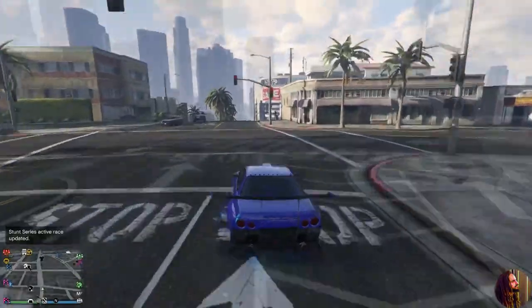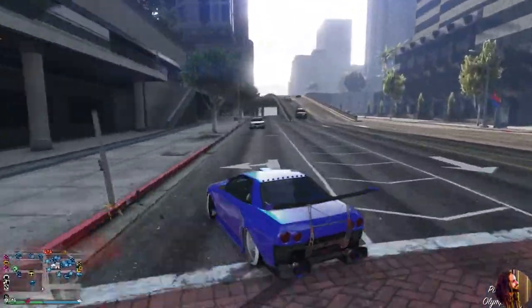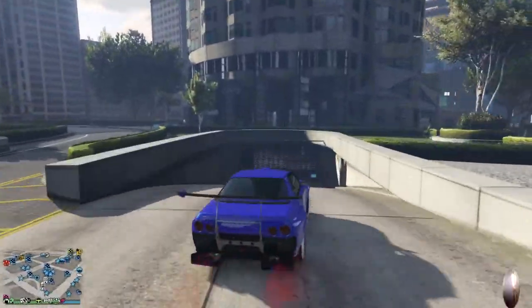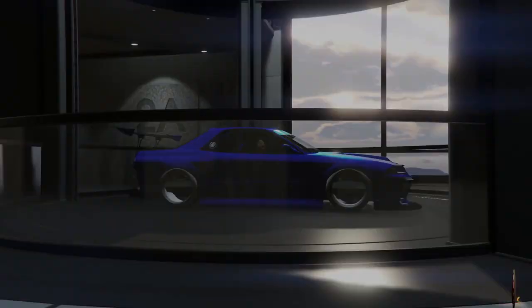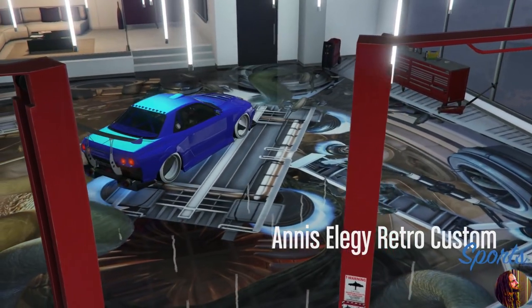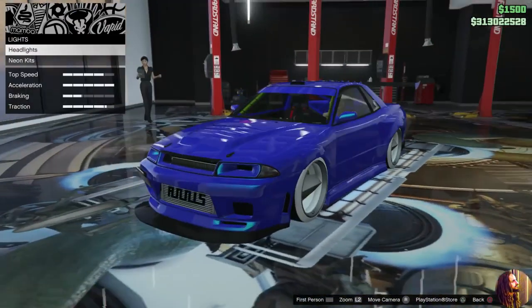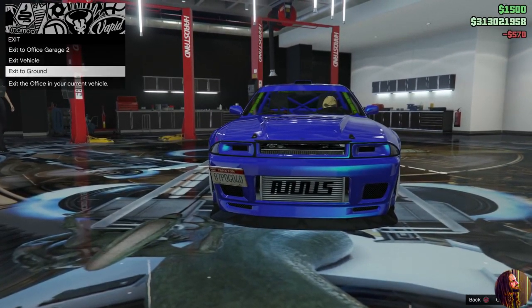Drive the car straight to your CEO garage. Drive it in — remember it needs to be empty, no full alert. You can't be transferring cars back and forth or you'll mess up the glitch. Make sure you have at least one empty spot so you can drive the car in with no alert. The CEO garage will kick you out — jump back in the car, press right D-pad even though you don't get the option, and go right into the mod shop. Even though you drove it into the CEO, it didn't save it — you must change something on the vehicle to save it.